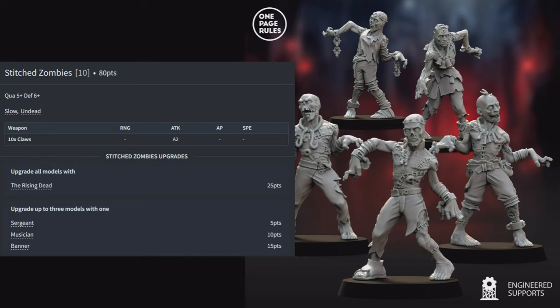Giant Bats: 3 for 155 points — Quality 4, Defense 5, Ambush, Flying, Furious, Toughness 3, Undead — with 3 attacks each with Reap from deadly fangs. No upgrades. Only 35 points more than Bat Swarms, but with Quality 4, Furious, and Reap they can do real damage. You can drop them to block the enemy just like swarms, but this unit can also deal meaningful damage back. Enemies still have to chew through 9 Toughness with the Undead rule backing them up.